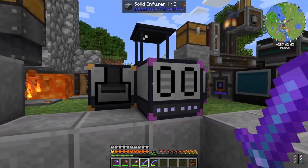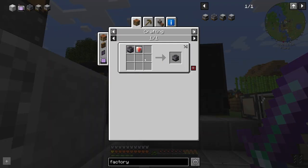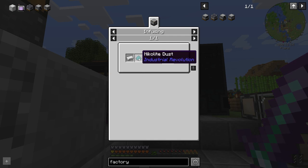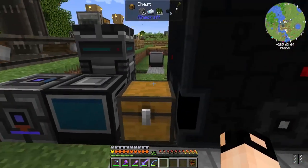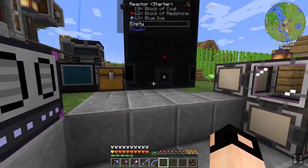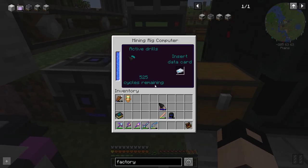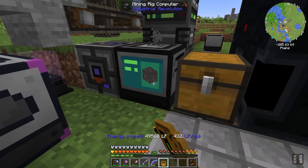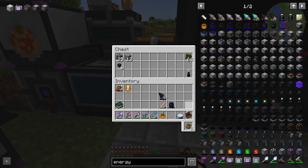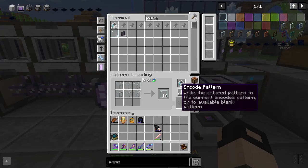Next thing I'd like to do is get a compressor, a solid infuser, and a pulverizer in their factory versions. We need a lot of MK4 circuits which means we need enriched nickelite ingots, which means we need nickelite dust and diamonds. I'm guessing I'll need to make a few mining rig drills for diamond and nickelite. I also need to check power consumption — it seems to be consuming a lot. 400 RF doesn't seem to be very much.